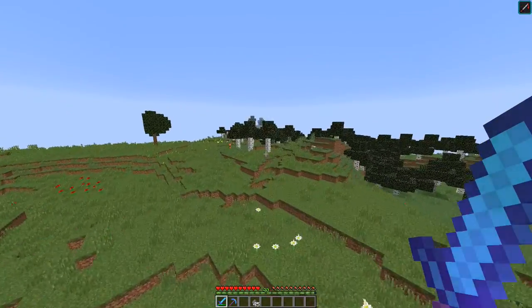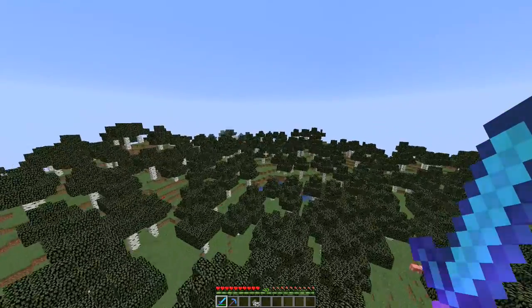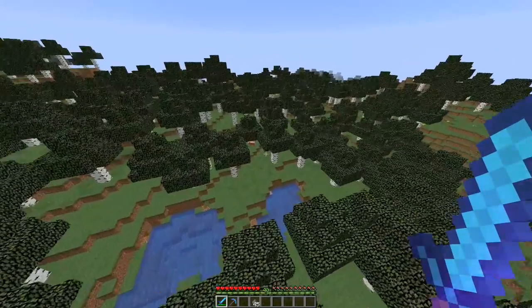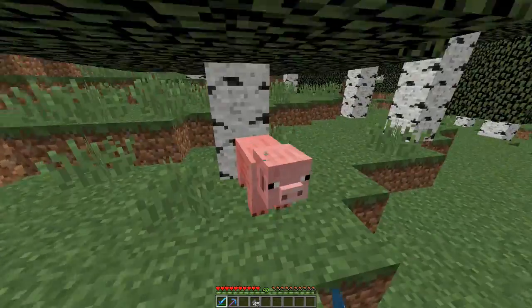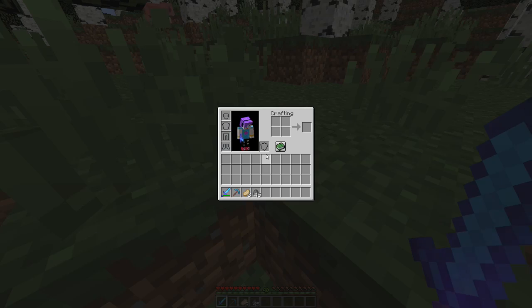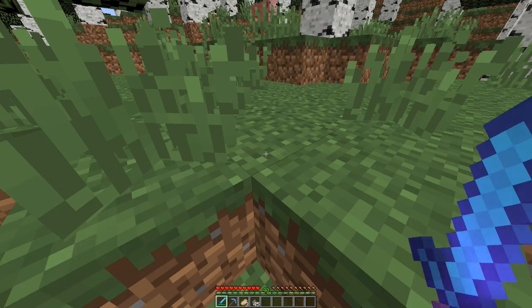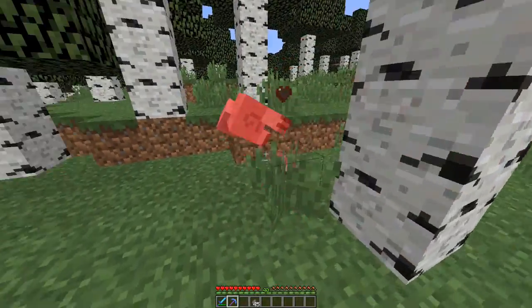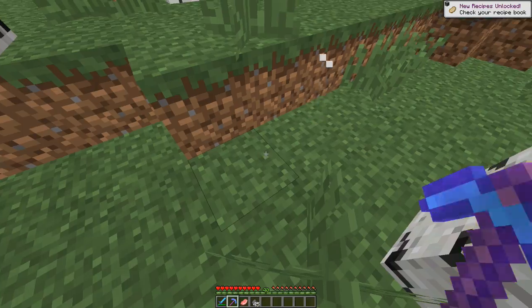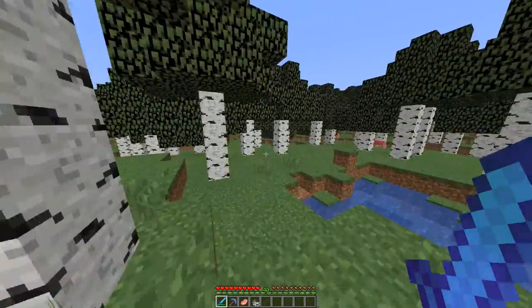Okay so one of the quests was pigs. So let's fly around and find some pigs. How many was it we needed? 32. So we need to kill 32 pigs. Does it have to be cooked? That's cooked pork chop — I don't know if it needs to be uncooked pork chop. I don't know which one it has to be. It has to be raw or uncooked.